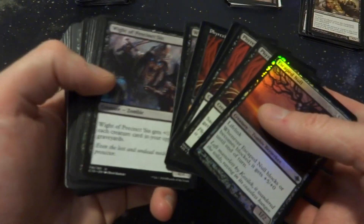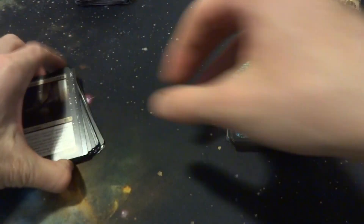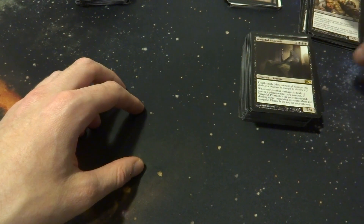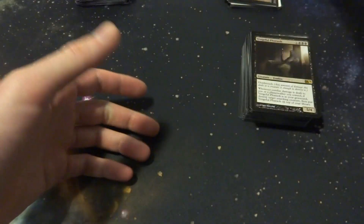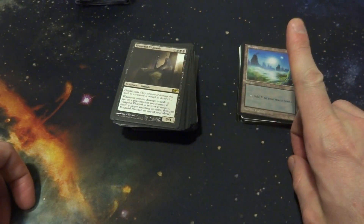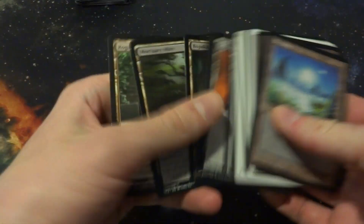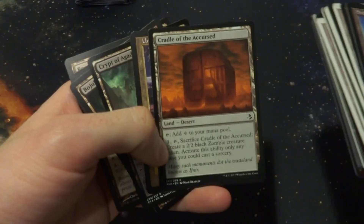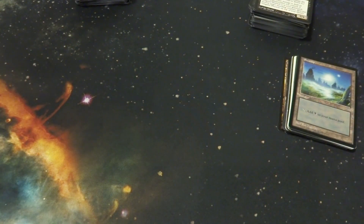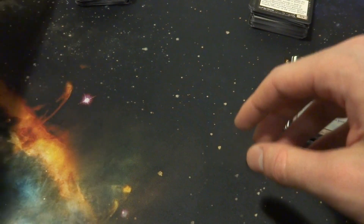These are the cards I'm keeping from this section — I have to thin them down though, this is way too many creatures and we haven't even gone through spells yet. So far here's what the deck looks like: a pile of creatures to thin down, 24 lands with 6 non-basics — and I actually do have a desert in there, just one. Let's go through some spells, removal and such, and go from there.